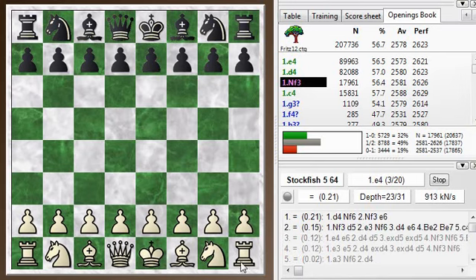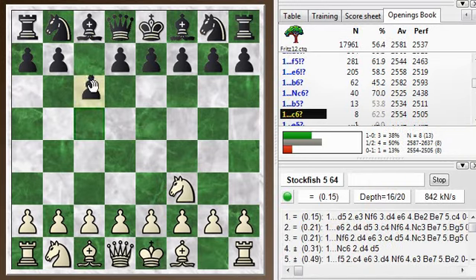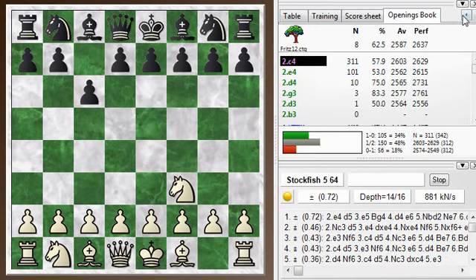I was white here, and I wanted to play the Reti opening, so I tried knight f3, and my opponent plays c6, which is a very unusual response.